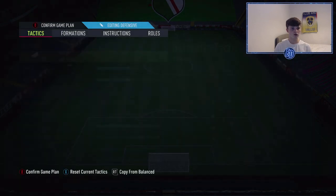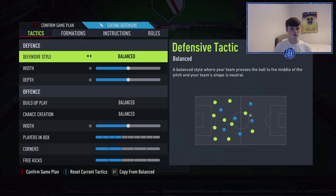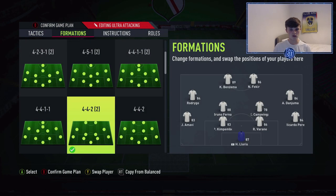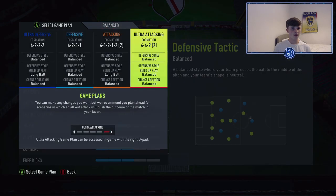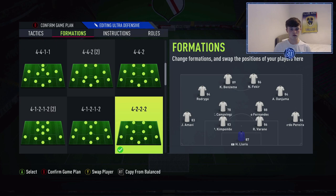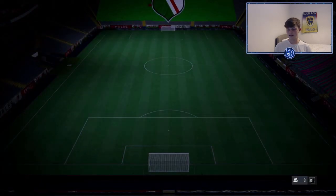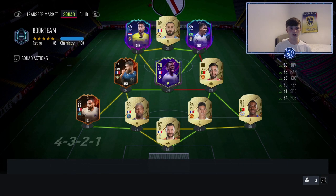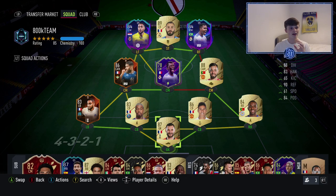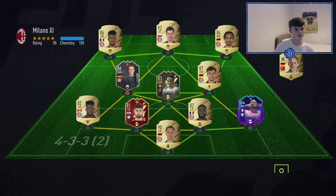I'll show my custom tactics — don't feel obligated to copy them. 4-2-3-1, balanced, 50 everywhere — Fekir at CAM, Benzema as striker, Danjuma and Rodrigo on the wings, Camavinga and Fernandes in defence. The shape stays the same. In 4-4-2, Fekir joins as a striker. In 4-3-2 triple two, Fekir is also a striker. My custom tactics aren't anything special — I just leave them as they are.